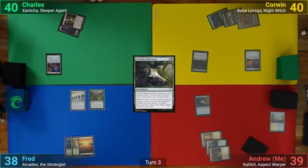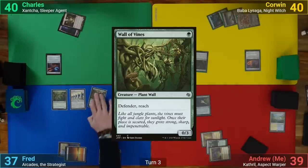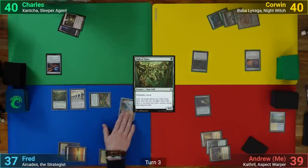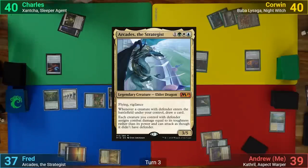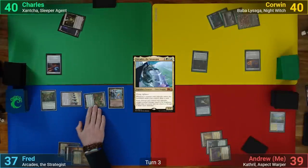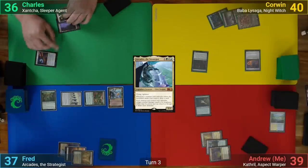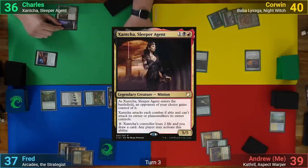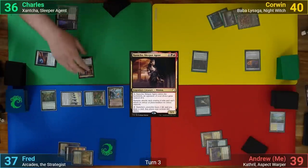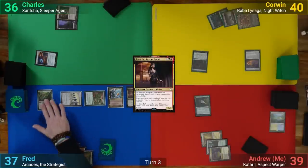Fred draws and plays a Plains. He taps enough for Wall of Vines to get some reach into the mix, and once that's out, follows up by casting Arcades. Moving to combat, he's able to swing his Steel Wall at Charles, dealing four and passing. Charles draws and plays Xantia, having her come in to play under Fred's control. With no land though, he passes turn.